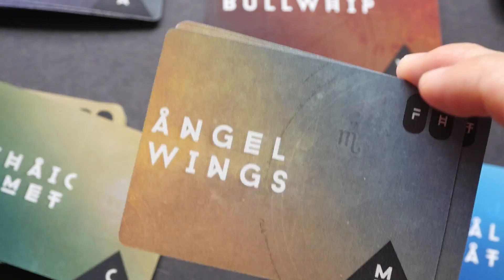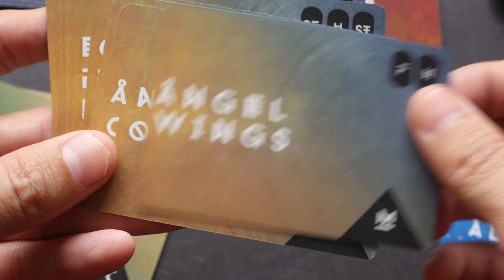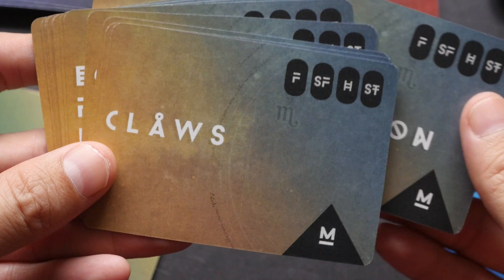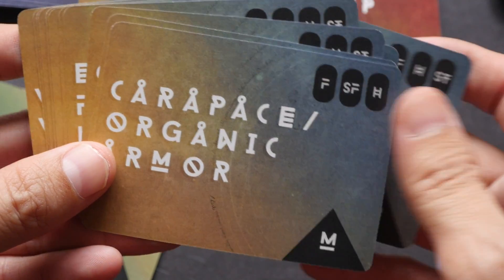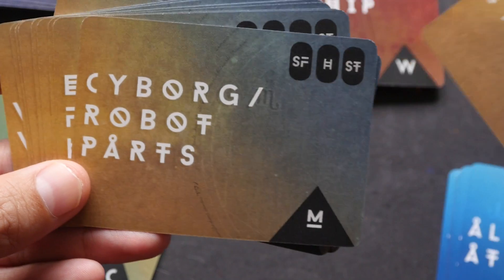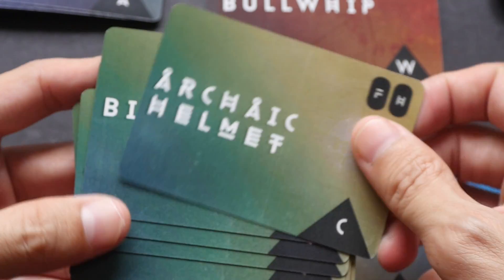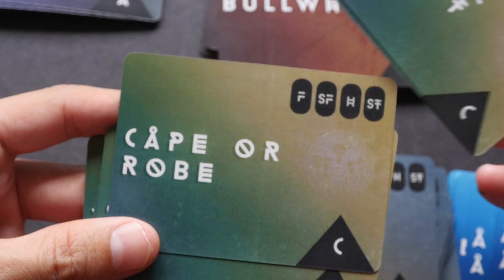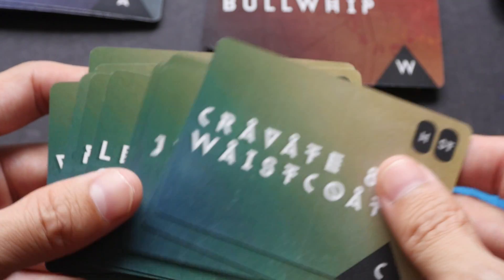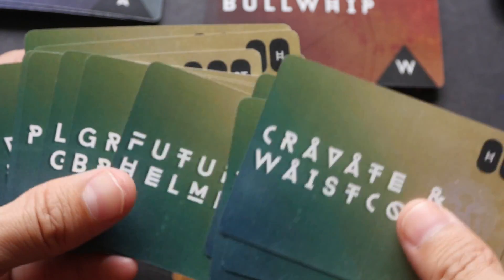These are the Accessory cards: gas mask, goggles, jetpack, musical instrument. Let's look at Modification — you can modify your characters with angel wings, an animal companion, claws, organic armor, or a cybernetic eye. These are Costume cards: big boots, cape, rope. There are about 10 to 13 ideas from each category.